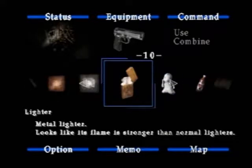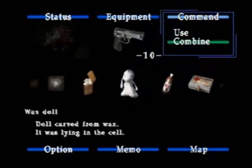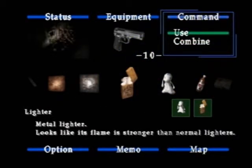Seductress, gluttonous pig — and we need to find the third. What we need to do is create a handle to get this lift open. So what I'm thinking is, if we combine the wax doll with the lighter, and if we use that, then we can melt the wax into a handle.